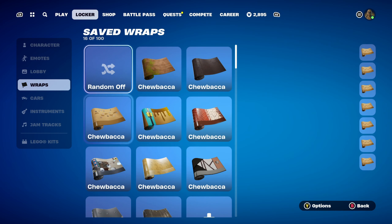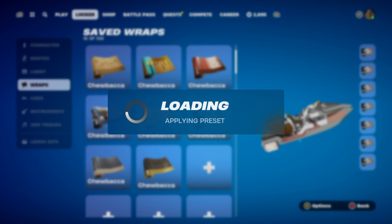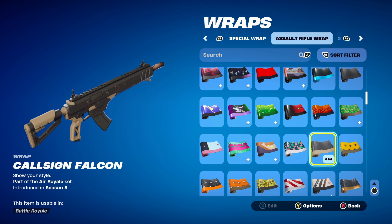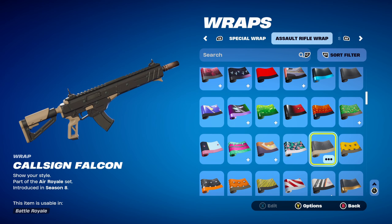The weapon wrap for combo 9 is Cool Sign Falcon, part of the Air Royale set, introduced in Chapter 1 Season 8. I'm using it for the black and brown design — it has a little bit of black and brown, though it's a lighter brown than the actual Chewbacca skin.